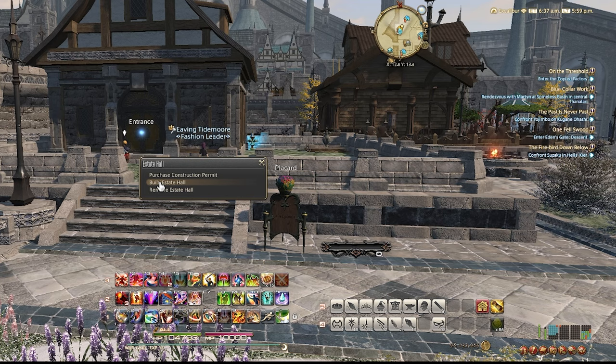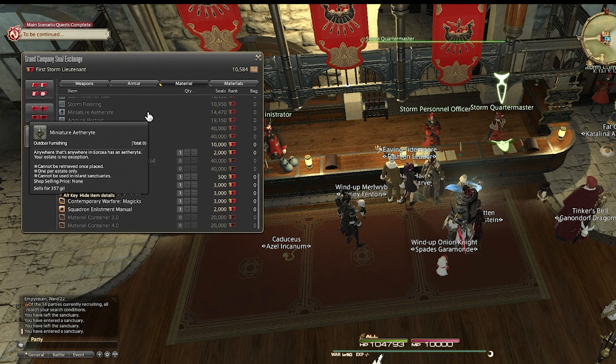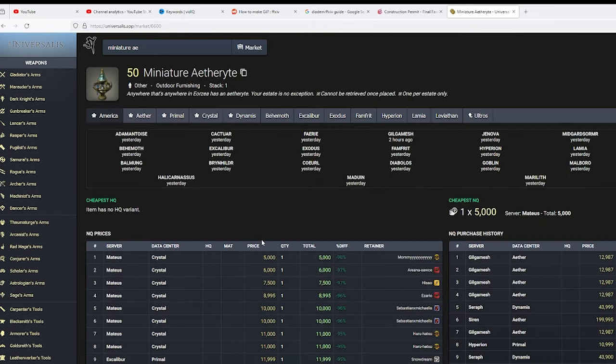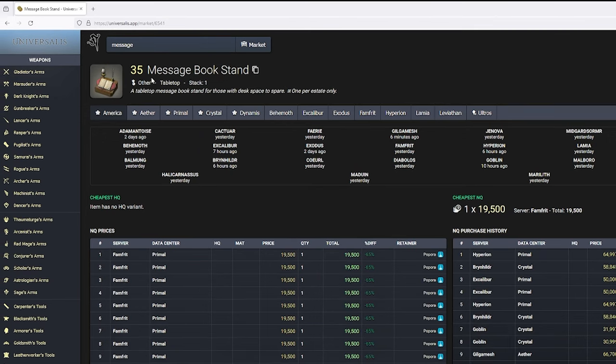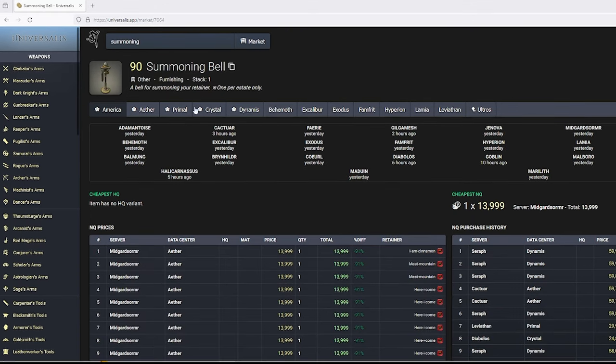You have now unlocked the true in-game gil sink. The first thing you'll need is a miniature Aetheryte placed in your lawn so you and your friends can teleport directly to your house. You have two options: you can buy it from your grand company for 14,470 seals, or you can also buy this off the market board. At the time I'm recording this, an Aetheryte is going for 5,000 gil. Since on my server the average price for seal-to-gil ratio is conveniently 1-to-1, I would just buy it off the market board. Other items you might want include an outdoor and indoor furnishing item going for 20,000 for the indoor one and 12,000 for the outdoor one, and a selling bill to access your retainers for 14,000 gil.